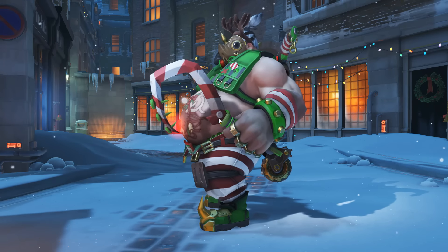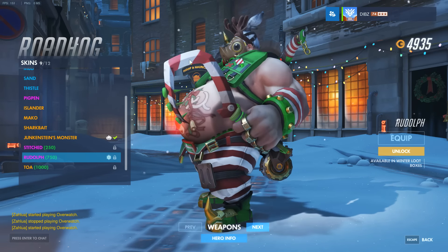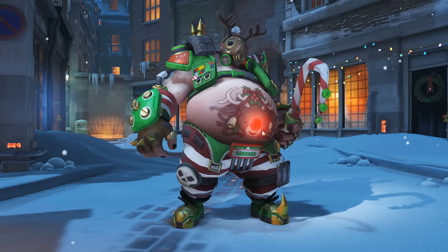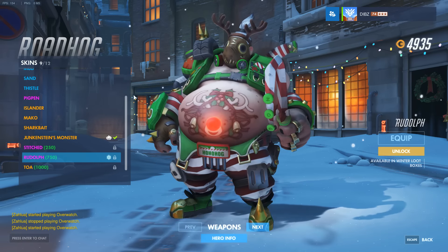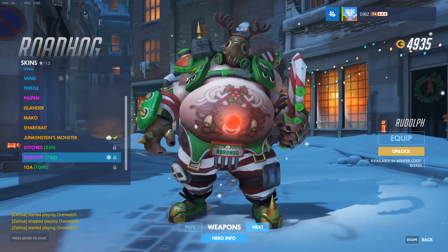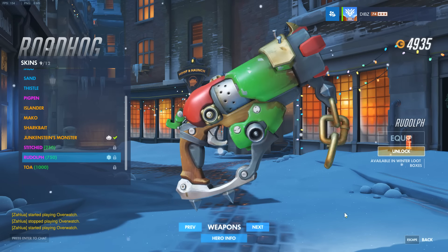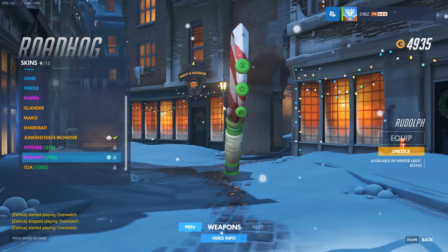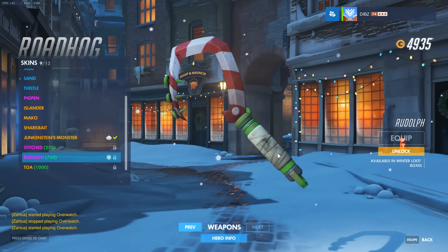We also have Roadhog, and we all kind of saw the candy cane hook coming — it's pretty funny. You don't really want to get hooked by that thing, but it looks really sweet. You even get a freaking reindeer nose on his belly. His gun is red and green, very festive, and the candy cane hook actually spells out HOG — very nice attention to detail. Blizzard has done an amazing job this season.